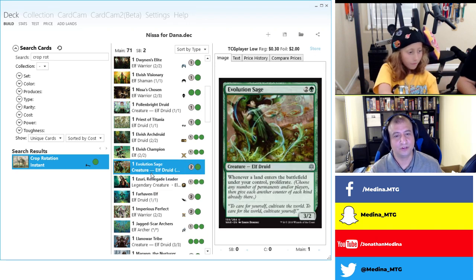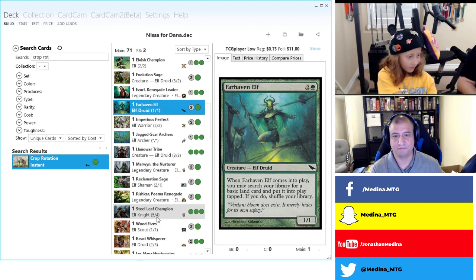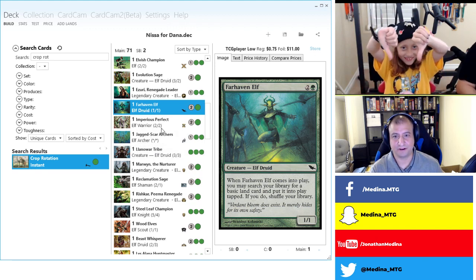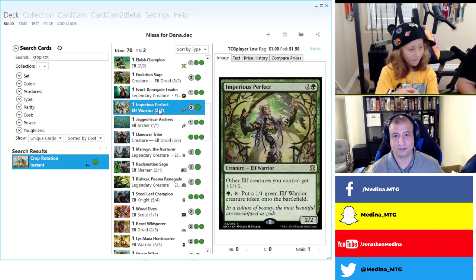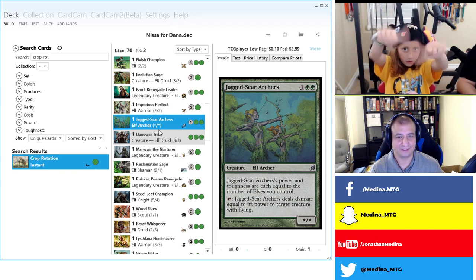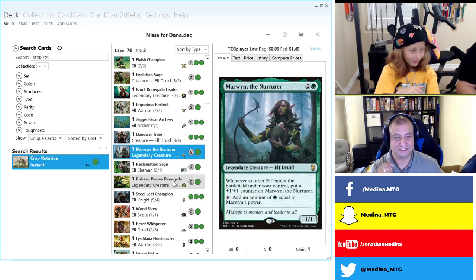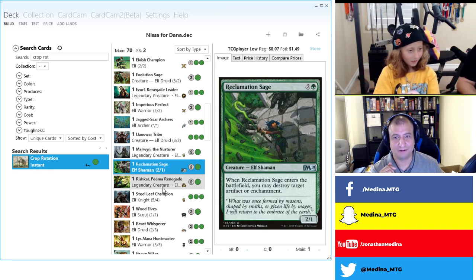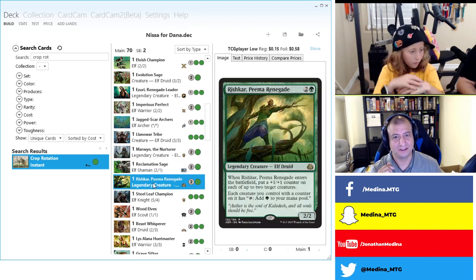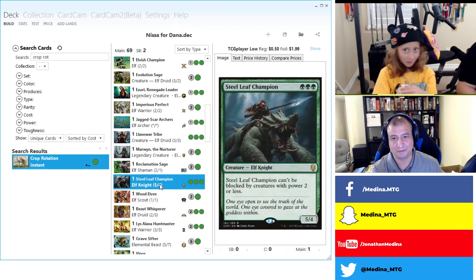Evolution Sage stays — though we don't have a lot of fetchlands which would be great with it. Not too heavy on the counters theme. Azusa: keep. Farhaaven Elf: thumbs down, see you later. Imperious Perfect: we're not even going to ask, moving right past that — it's in. Jagged-Scar Archers: thumbs up. Llanowar Tribe: yes. Marwyn the Nurturer: thumbs up. Reclamation Sage: keep as protection. Rishkar: thumbs down, see you later buddy.